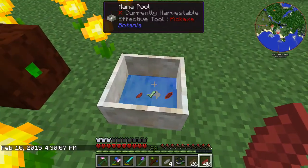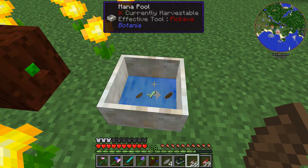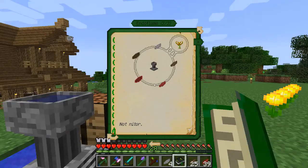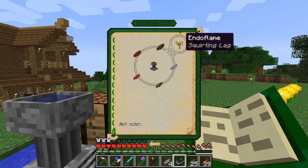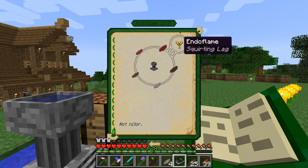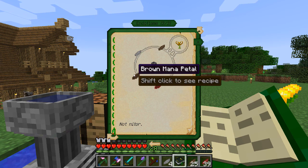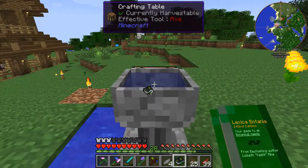So I just drop this in here and I drop a brown in here, and then I will come over as you can see with the Endo Flame. I need the red and the red, but one needs to be a mana petal, and then I need a grey, so I have all that stuff right here.